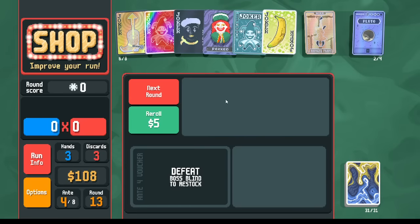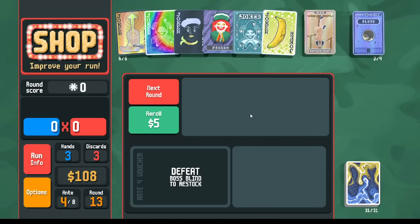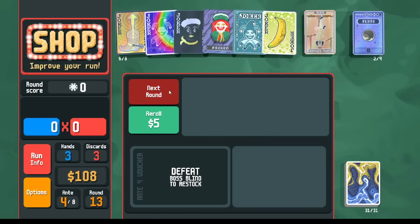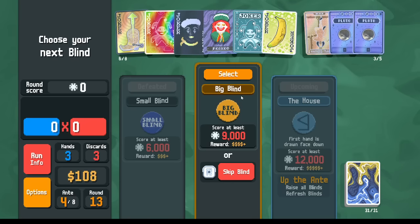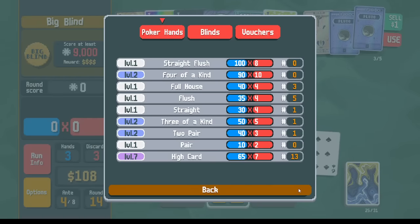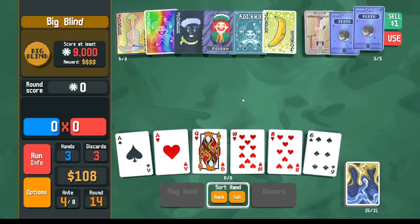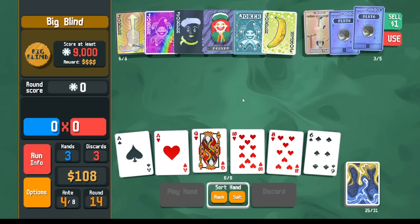Once we know we can score enough, instead of copying Bootstraps, what we can do is copy the Mime instead and get extra money from our gold cards. Maybe that's something we should start thinking about. Venus here is free money because of the Astronomer. Pluto again. In the standard pack I'm looking for a red seal. Polychrome is cool but I don't necessarily need it — the main thing I'm looking for is a red seal and more Kings. There's also this balance point between using enough Plutos so the base is high enough when multiplied by all your steel cards, but saving enough Plutos so that you get the Observatory voucher.